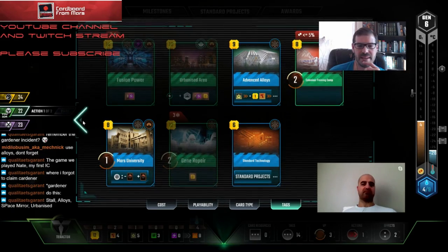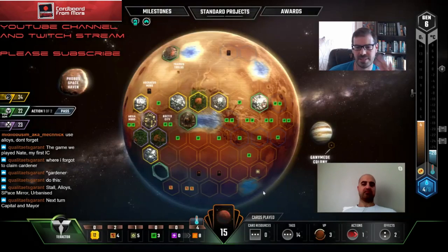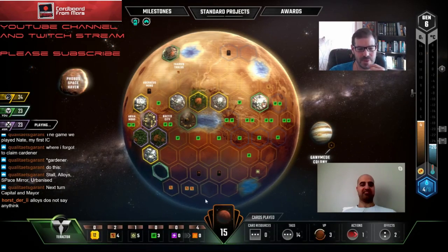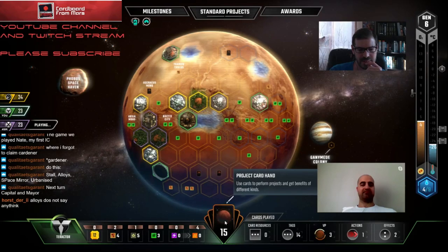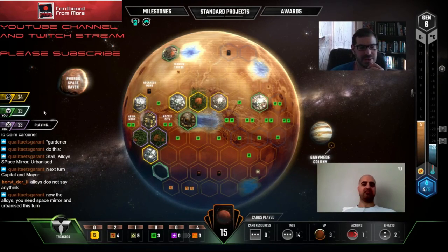Just bump the heat - then we have to play Space Mirror. Let's bump the heat. Good call! If we're going to play Alloys it's got to be now. It'd be nice to wait one more turn, but I guess it doesn't really matter. So we play Alloys, then use all that extra titanium to play Space Mirror.